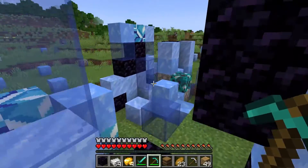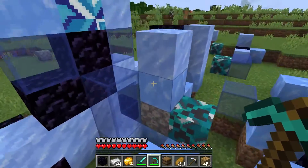These structures rain from the sky carrying valuable blocks, items, and even challenges.